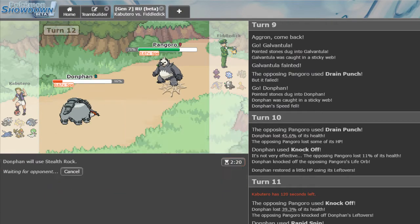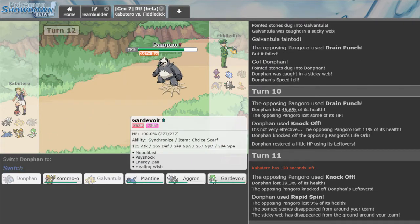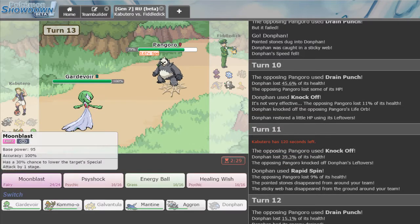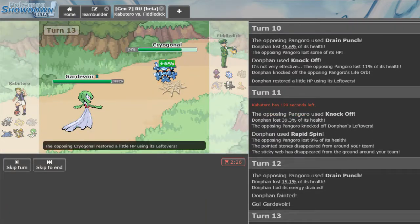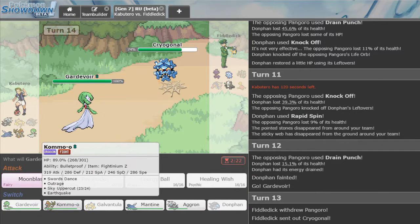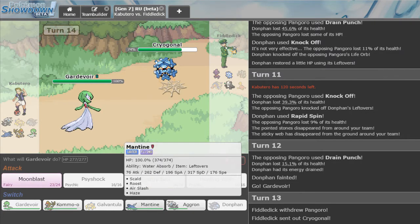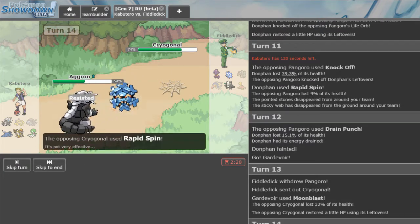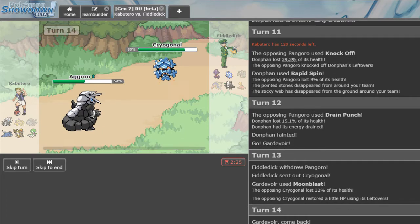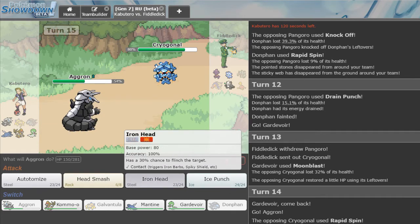Donphan doesn't do anything, might as well go for Rocks if I live. Now I just go out to Scarf Gardevoir and click Moonblast a couple times. This Mon is actually a problem — unfortunately he is going to be able to get rid of the Sticky Webs, but I don't think I need them anymore. We go for Iron Head, hits everything, that did a lot.